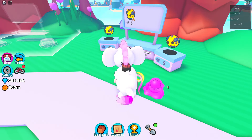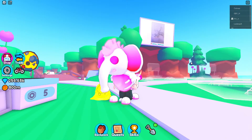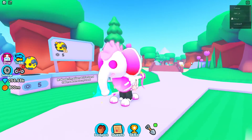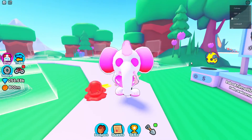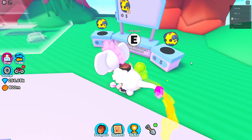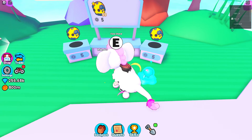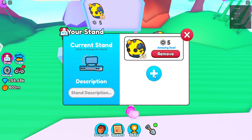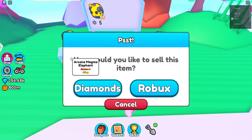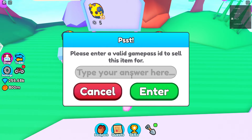I'm wrestling with selling this guy, honestly, because he's so powerful, but I think we can hatch more. All right, so I'm going to throw him up. I just have to make the Game Pass ID. So I got my Game Pass created. We're going to add our Arcane Elephant and put him up for Robux.